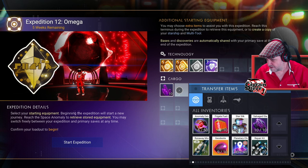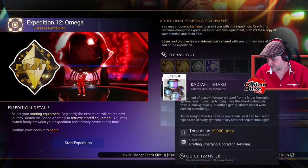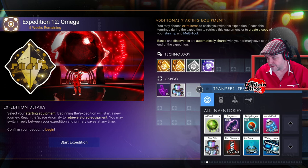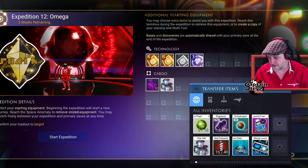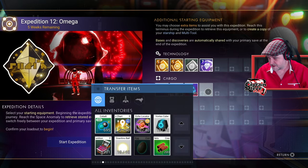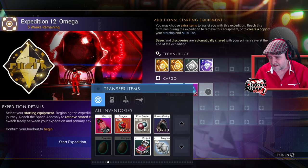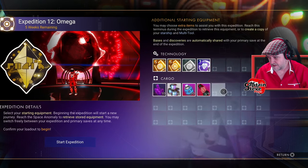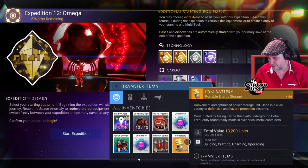We do need some pugnium later on but we do get to kill a load of sentinels. I'm going to take 10 launch thruster fuels. I don't want to over-encumber myself and take up my storage space with things that I can get inside the game anyway. I'll take some of these — just take 6 of them.